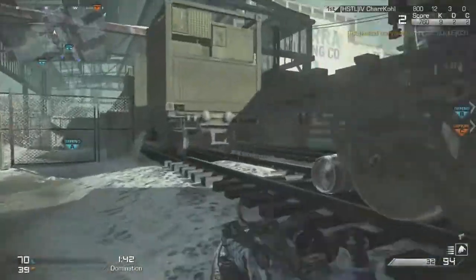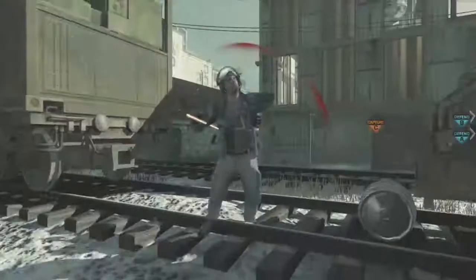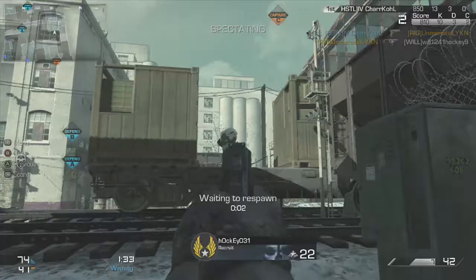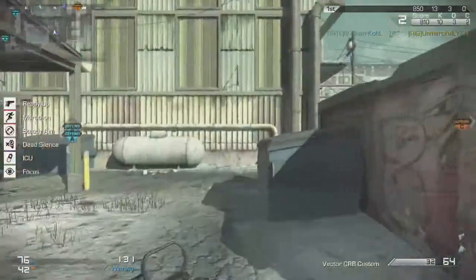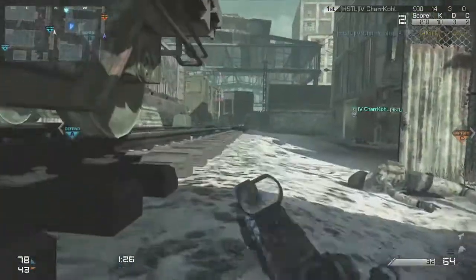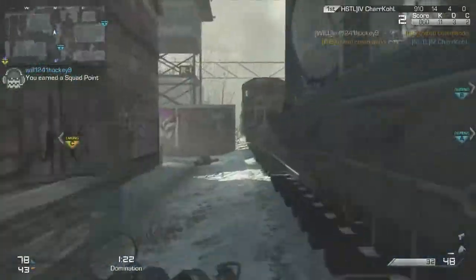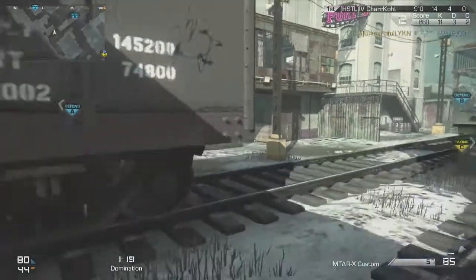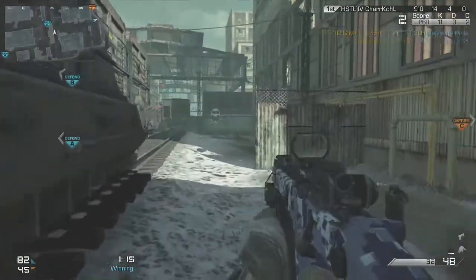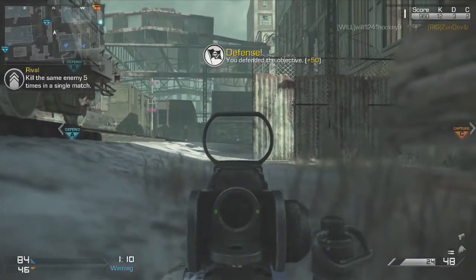The next tip is kind of two tips in one: Strafe and Aim Down Sights. If you hipfire too much, that doesn't help — you start missing your shots and get into bad habits. I sometimes get into bad habits, especially with the MTAR or the Bison, those SMGs you can hipfire with really well. Sometimes I'll try to cross-map hipfire a guy and that does not work. So you want to make sure you aim down sights unless it's a quick reaction, but try to aim down sights as much as you can. Also make sure you move — you strafe when you shoot.